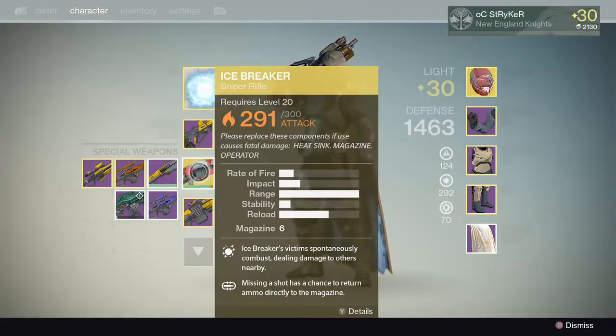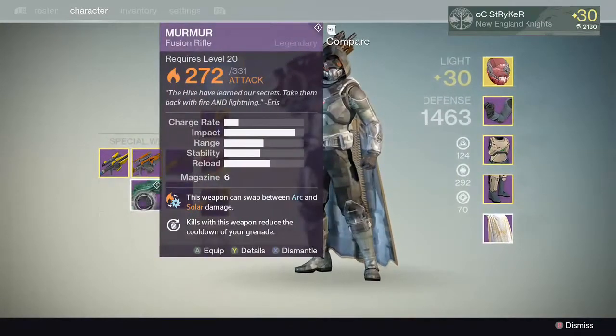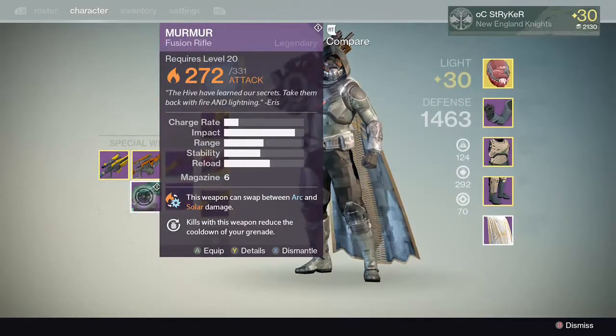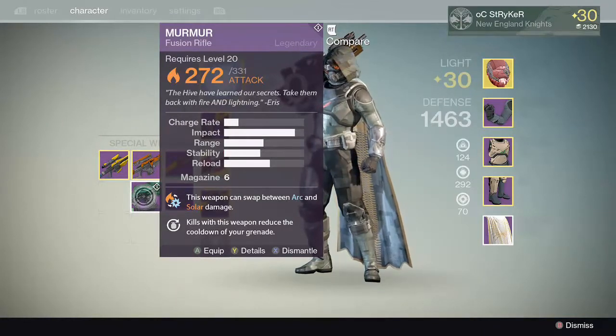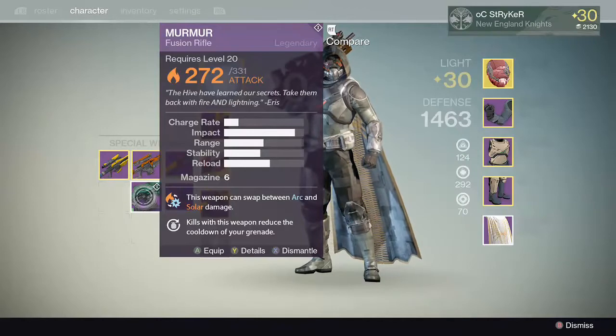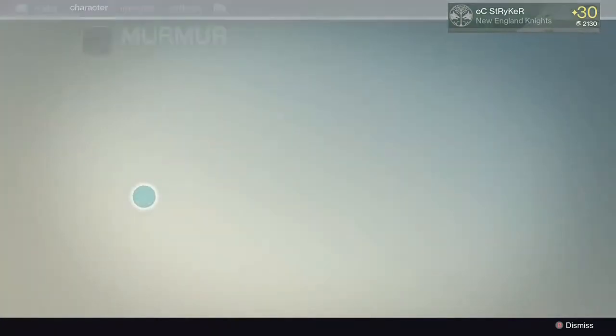If you look here in my special weapons, you might see something odd. That would be the Murmur Fusion Rifle — that's from the Dark Below Expansion. The thing that really slaps me in the face right away is this weapon can swap between arc and solar damage. That's really cool. I haven't seen that on any other weapon.